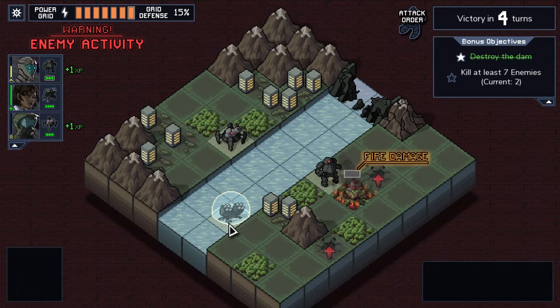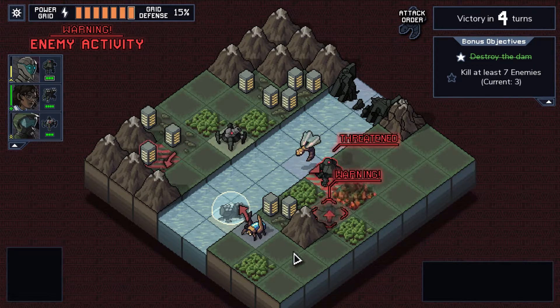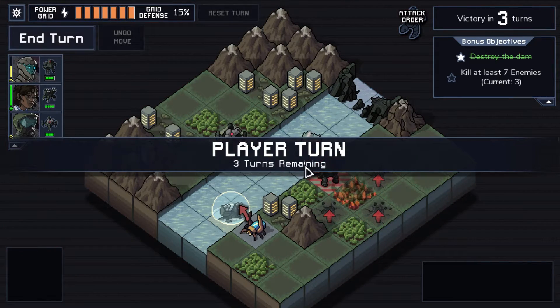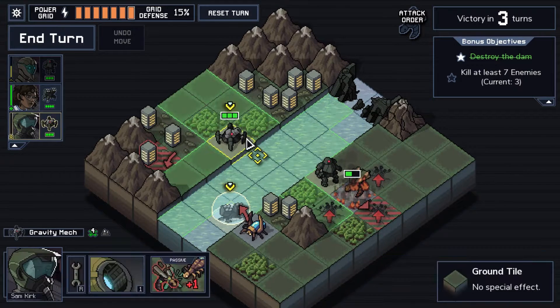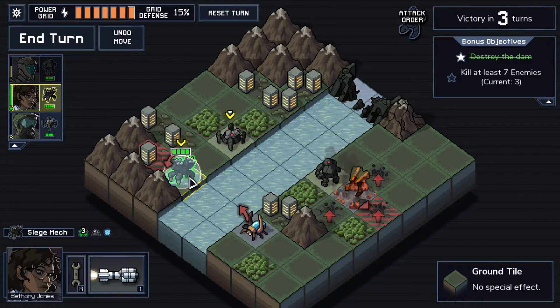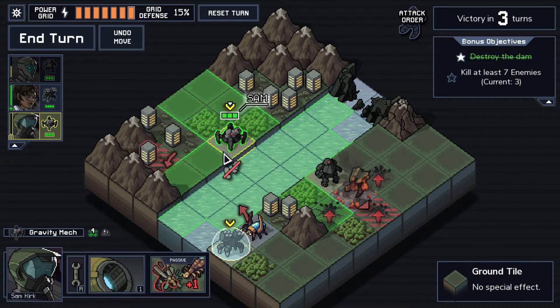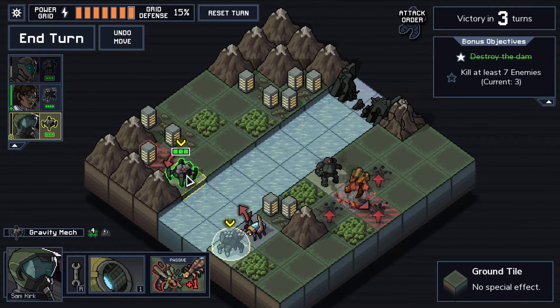My siege mech is in a tough position, but she can still help with the buildings on this side — put the scarab into the drink, that sort of thing. And we can kill the hornet by putting him in the fire! Now the grav mech isn't doing anything, which makes me think maybe I want to keep the siege mech over here and use the grav mech to pull the scarab into the drink. Grav mech covers from this side, siege mech covers from this side — I like having our angles covered.